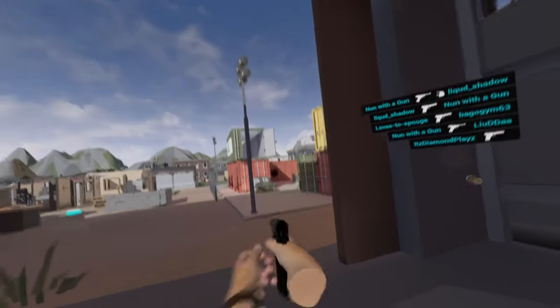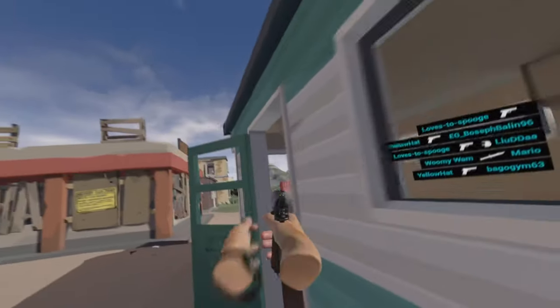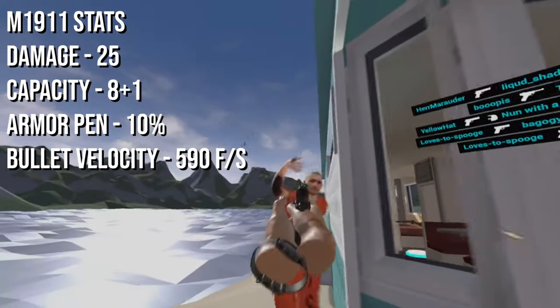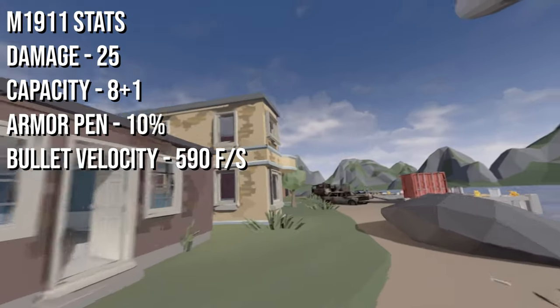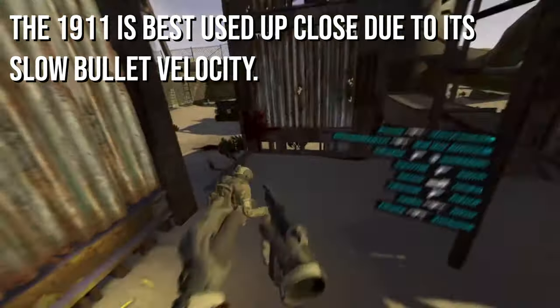To start, let's go over the pistol that you'll all undoubtedly start with at the beginning of the round in Search and Destroy — the 1911. The M1911 is a starting pistol for all players, and it's the only weapon besides the knife that is completely free — it costs $0. It holds 8 rounds plus 1 in the chamber, does 25 damage, and is capable of killing an enemy in 2 headshots if they're wearing a helmet. The 1911 is best used up close, as it suffers from bad armor penetration and has the slowest bullet velocity of all the pistols.